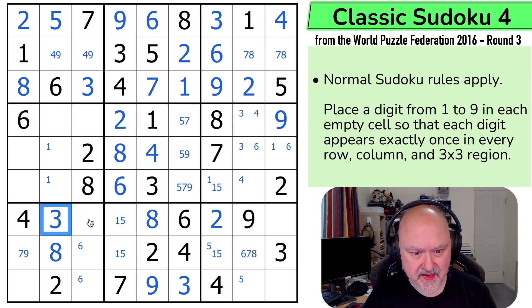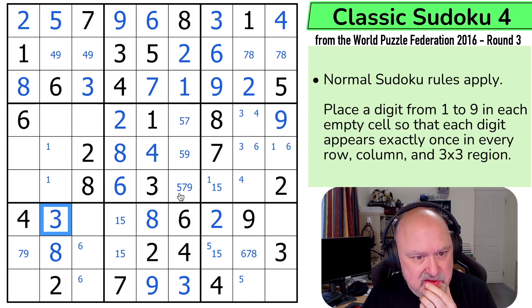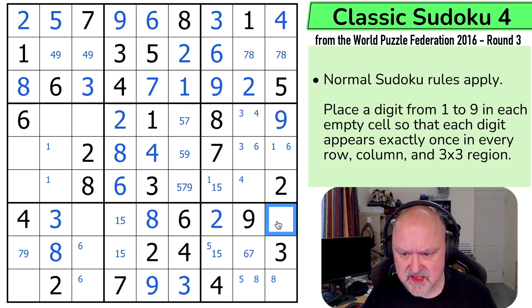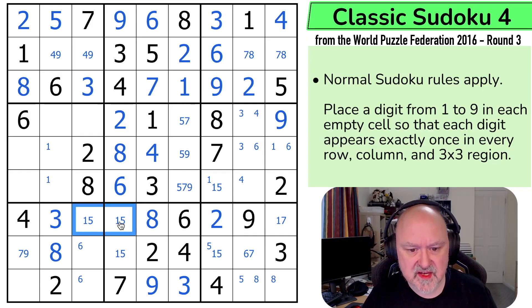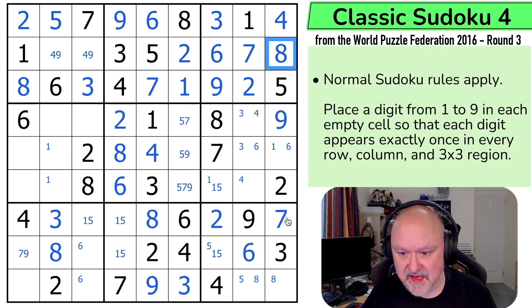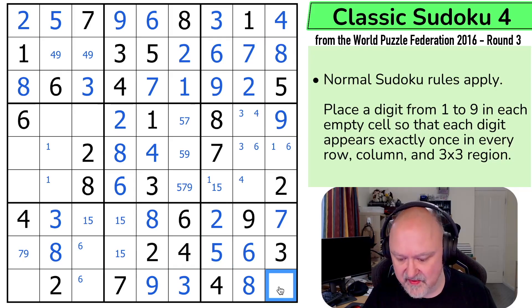The 3 is looking down saying that's not the 3 — that's the 3. Still not collapsing, but that's okay — it's supposed to be tricky. The 8 looks across saying that's not the 8. So 8 is not in any of those or there — 8 is in one of those two. This row is missing 1, 5 and 7. So this is only 1 or 5 — that's a 1-5 pair. That's a 7. Meaning this is a 6. The 7 looks up making that the 8 and that the 7. The 8 looks down saying that's not the 8 — that's the 8. Meaning that's the 5. And this has to be the 1.